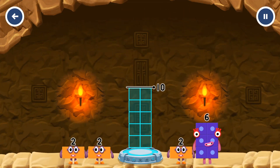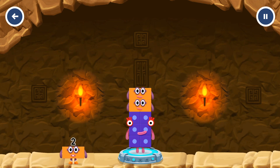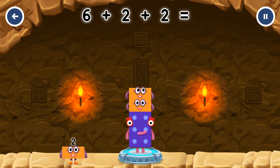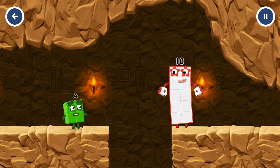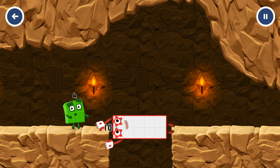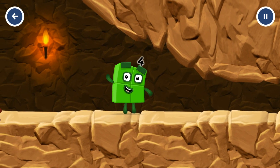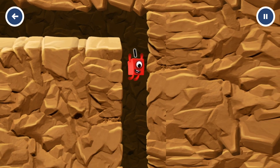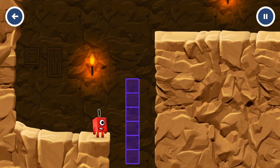Add number blocks to make ten. Six, two, two. You solved it. Six plus two plus two equals ten. Great. I'm not so sure four is going to fit through there. Whee! You made it.